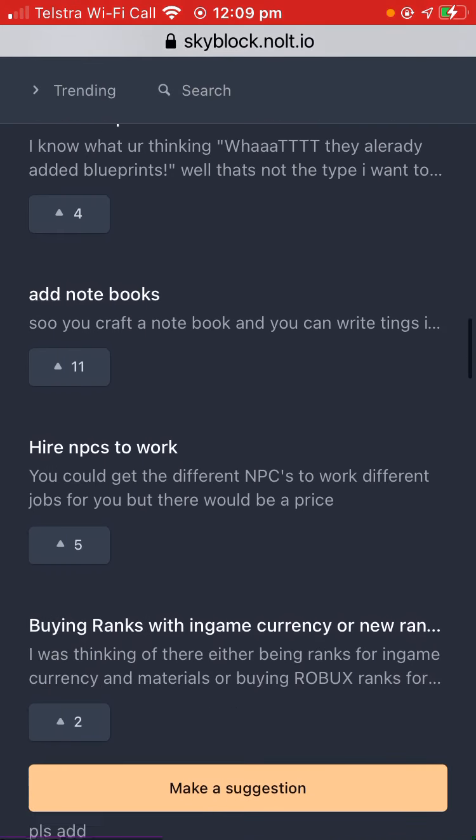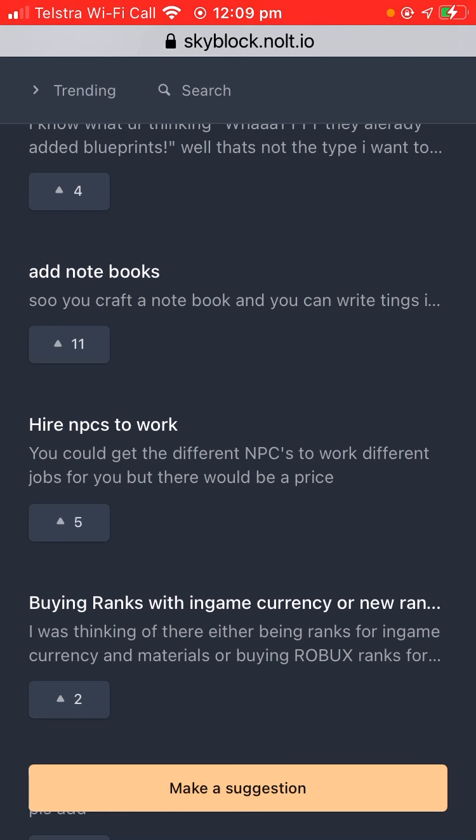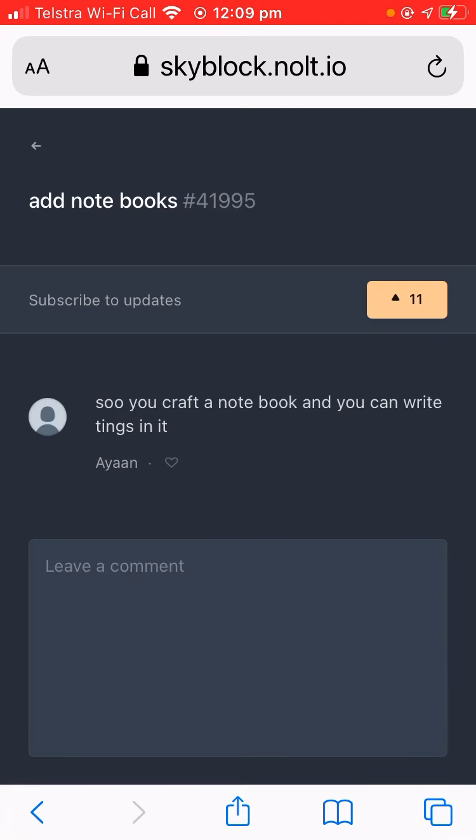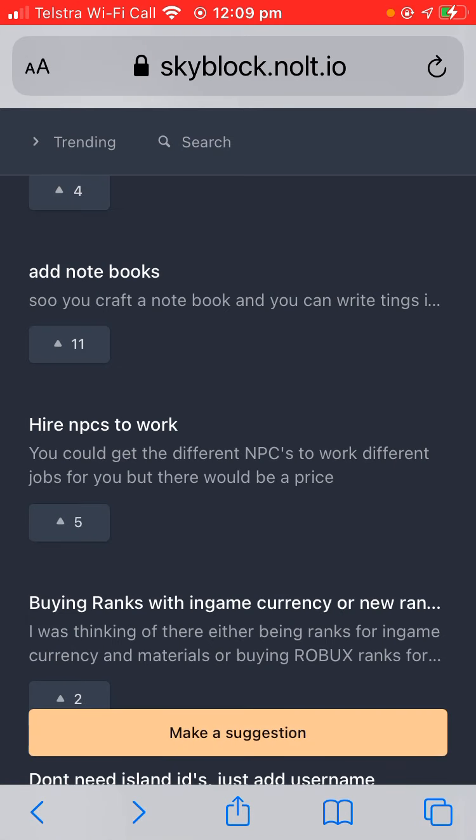I don't really want to make blueprints but I guess. Add note blocks — craft a notebook and you can write things in it. I mean, you can use signs for that, or just make a secret place and put signs in it.